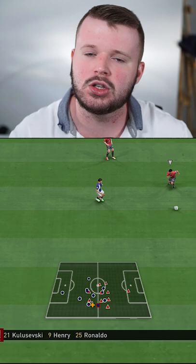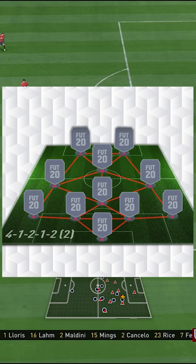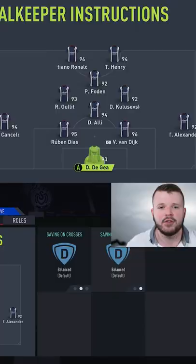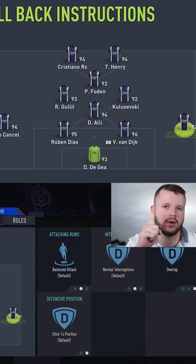Dave, we are bringing you some tactics and instructions for you to introduce into your game. The 4-1-2-1-2 narrow is right now one of the top formations to use on FIFA 22. The reason being is it works so well in the attack and can also be very sound defensively. For our fullbacks,